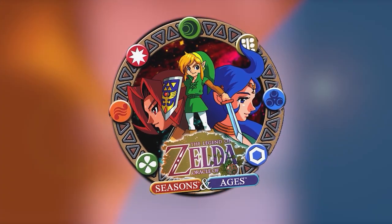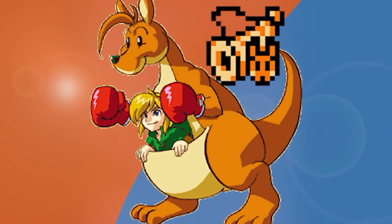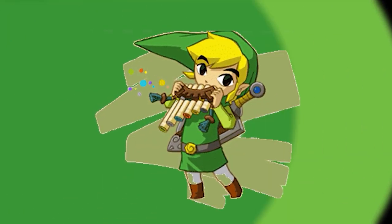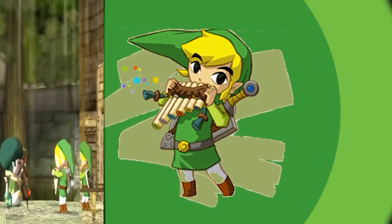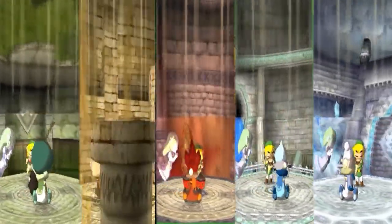There is also a flute in the Oracle games. Link can use a flute to call whichever animal buddy he's met and teamed up with: Dmitry the Dodongo, Ricky the Kangaroo, or Mush the Flying Bear. Another flute in the series is called the Spirit Flute, appearing in Spirit Tracks. It's considered a sacred instrument of the Locomose. Link can learn several songs that have different effects and play duets with the Locomose to restore the Spirit Tracks to the land.